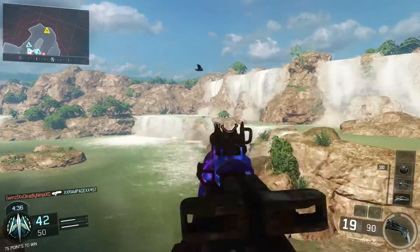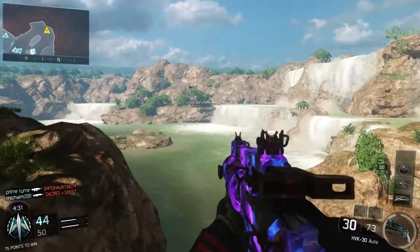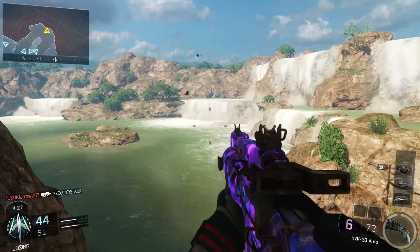So the fourth one we have here is the HVK-30 Assault Rifle. I actually think this has a lot of in-depth detail with dark matter. It literally almost covers the whole entire gun, and I think it's really, really cool.